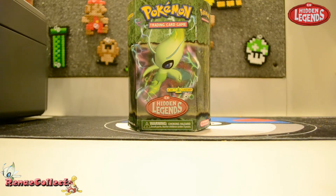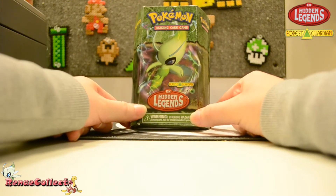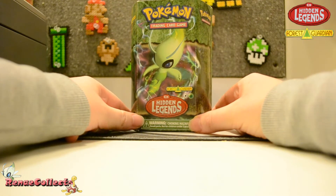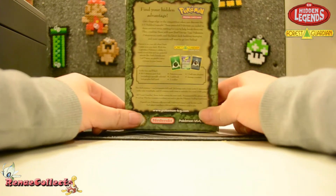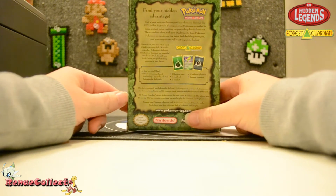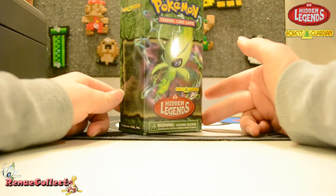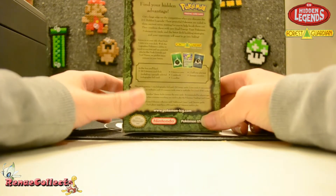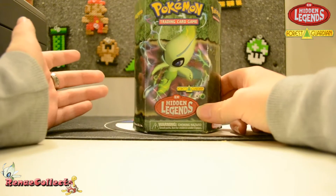Hey everybody, Renee here. As you probably know already, I'm a really big Celebi fan. Josh was awesome enough to get me this Celebi theme deck — it's from EX Hidden Legends Forest Guardian. He got it off eBay, and the seller said he won it at Nintendo World for something. It came without any plastic wrap on the outside, but he claims everything is new and not been used.